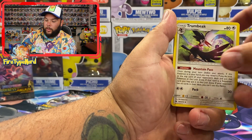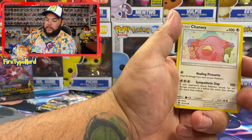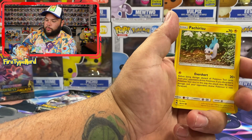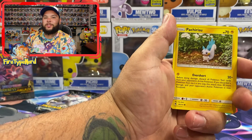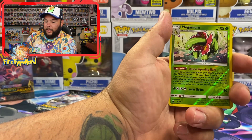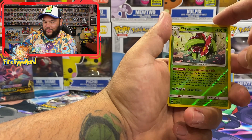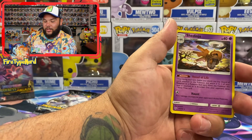Brioni I think, Trumbeak, Ninjask, Trico, Chansey, Parrot, Pachirisu I think it is, Popplio, Spinarak, Meganium, Meganium — Reverse Holo. With a Shedinja.